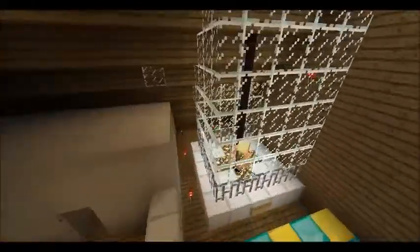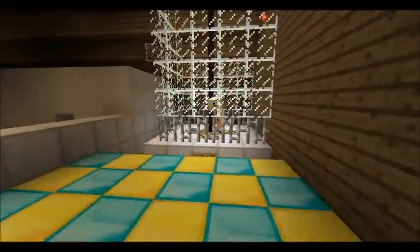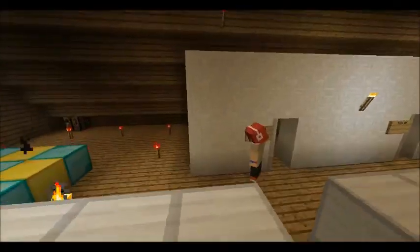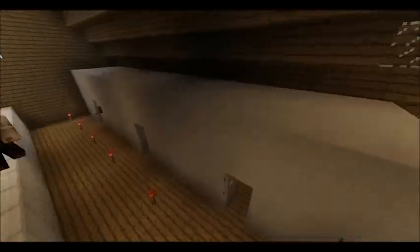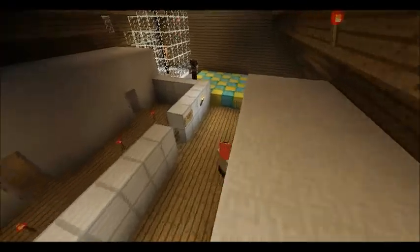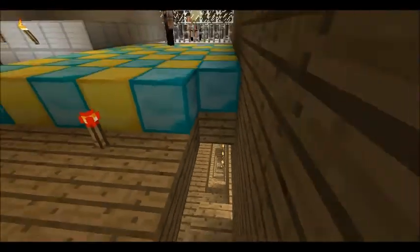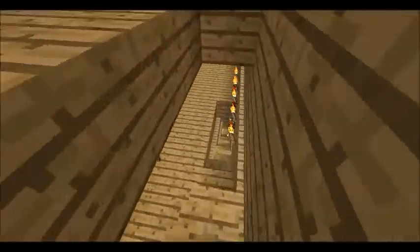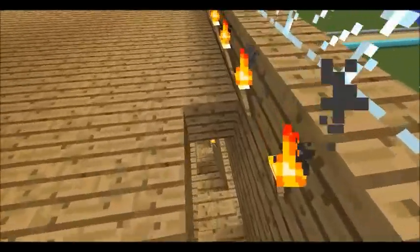Let's go to the last floor. Here's the strip club — hello, stripper Grace. Here are some of the private rooms. And here's the dance floor. That's basically the strip club.